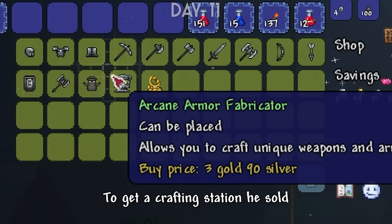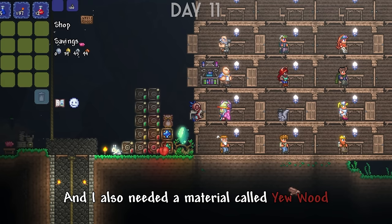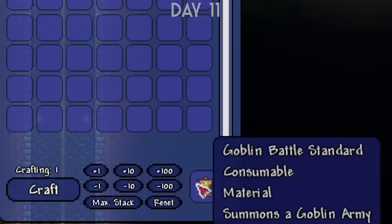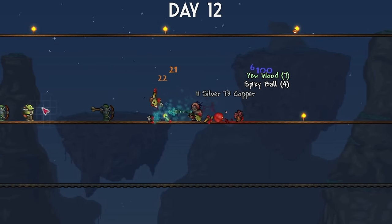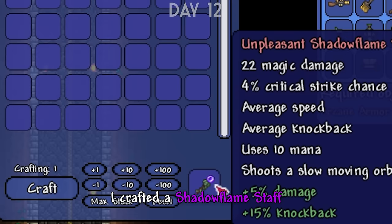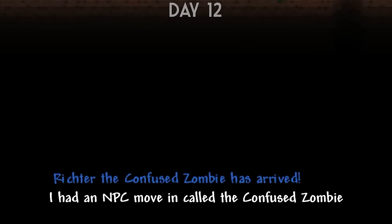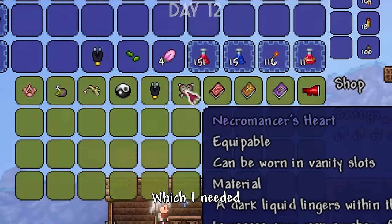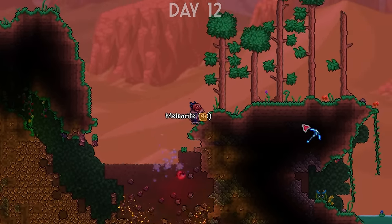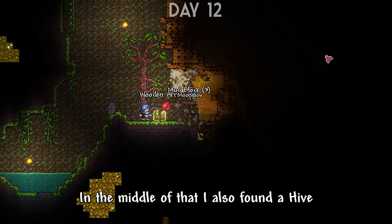I went to the Blacksmith NPC to get a crafting station, because using it I could craft items using a material called Petal, dropped by jungle enemies, and I also needed Yewwood, dropped by goblins — so that meant fighting the Goblin Army, which I was planning on doing anyway to get the Goblin Tinkerer. After taking out the Goblin Army, I crafted a Shadowflame Staff which inflicted the shadowflame debuff on enemies. I also got some petals, and an NPC called the Confused Zombie moved in and sold me the Grim Pointer, which I needed. Then after finding the Goblin Tinkerer, I made some Spectre Boots and found the meteorite, which I used to make Meteorite armor.